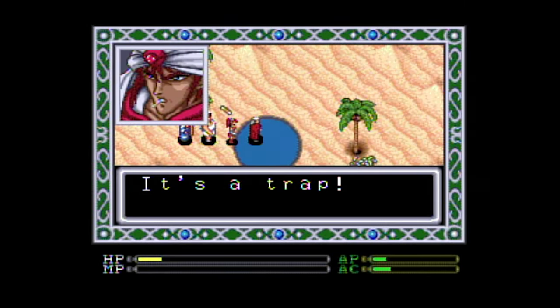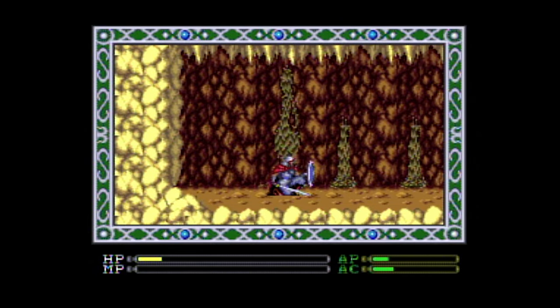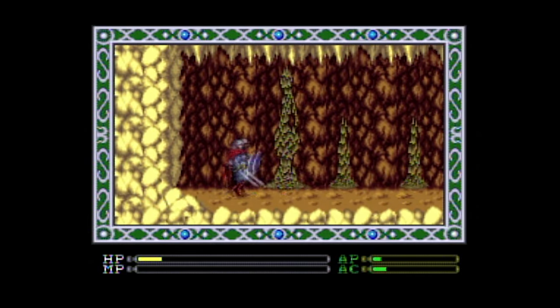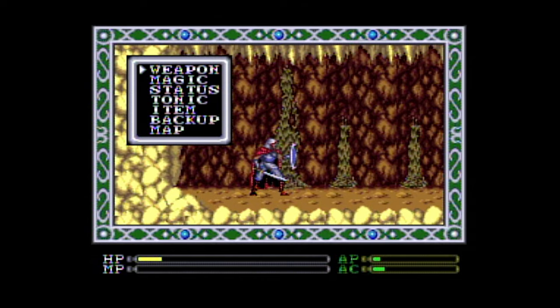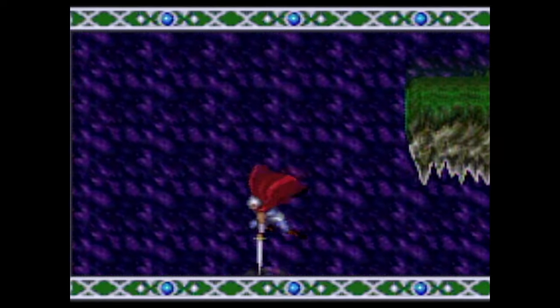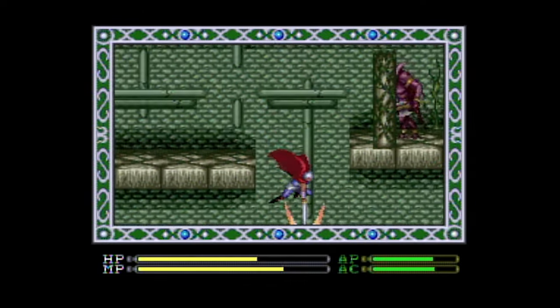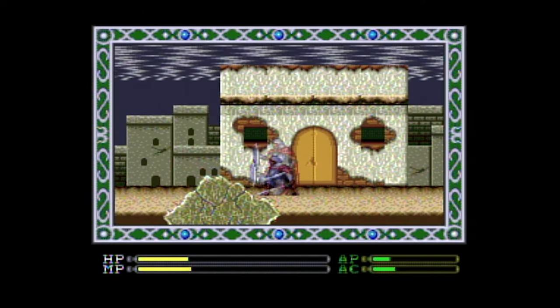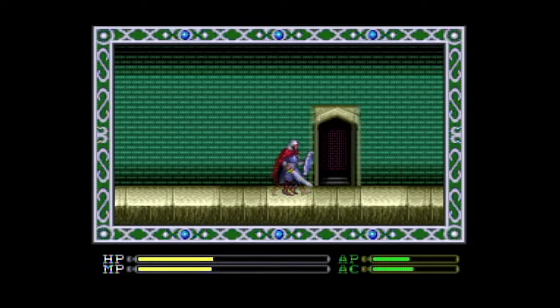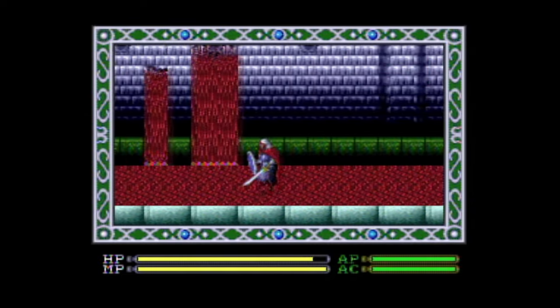Once you head to the desert and get sucked into the oasis, you begin the horizontal scrolling action part of the game. Here you have a sword, some magic, and can jump around. You also have a sweet downward stab, which is cool. The game requires a little platforming, although as with the puzzle and mission solving, it isn't all too difficult or too dangerous. Not lava! Never mind.